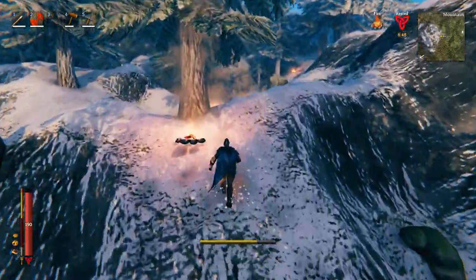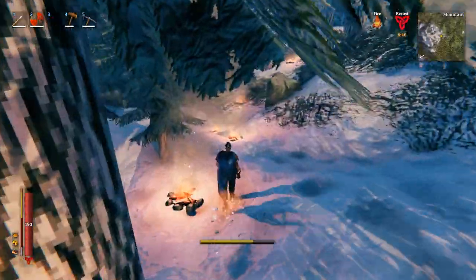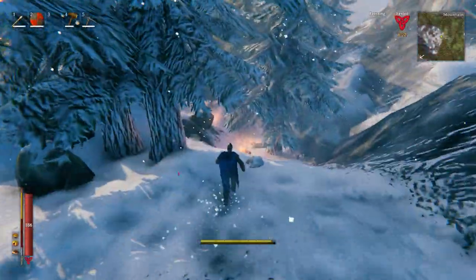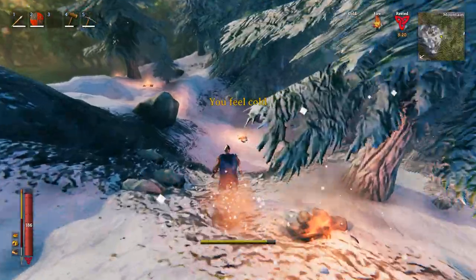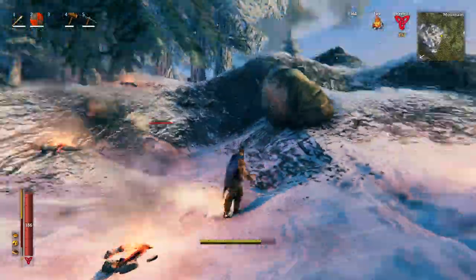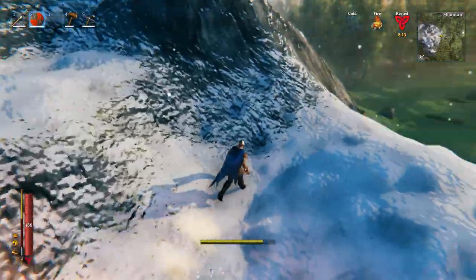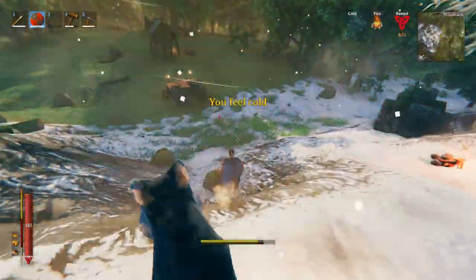Make your way towards him by placing fires down to prevent the freezing effect. As soon as he aggroes you, start running to the trap. If at any point he gets up to you, you should turn around and block his attack. Keep in mind that this guy hits like a truck.